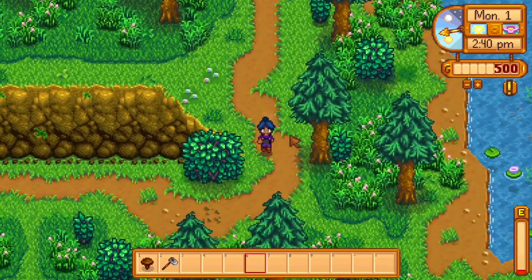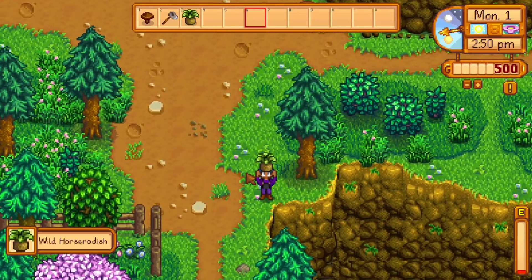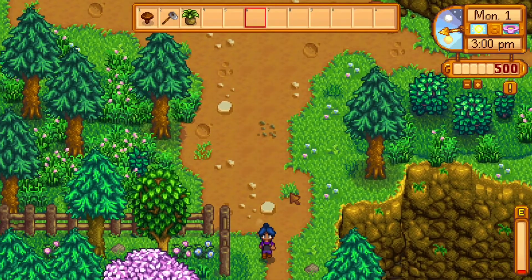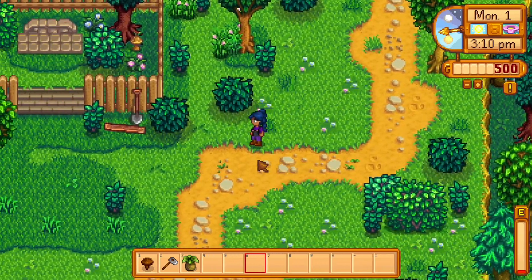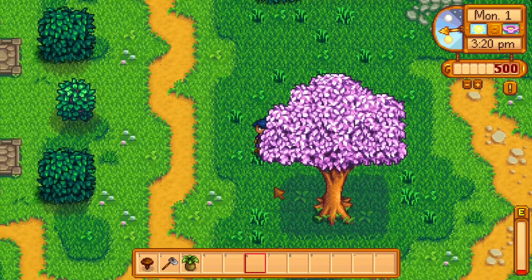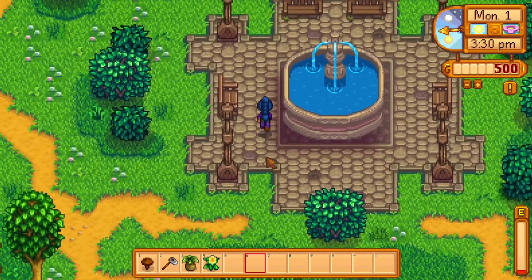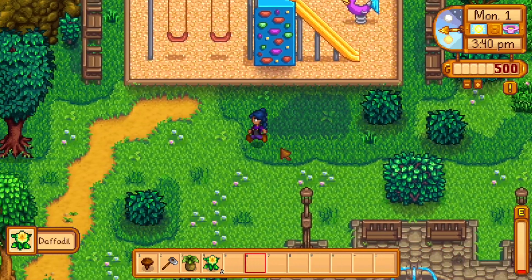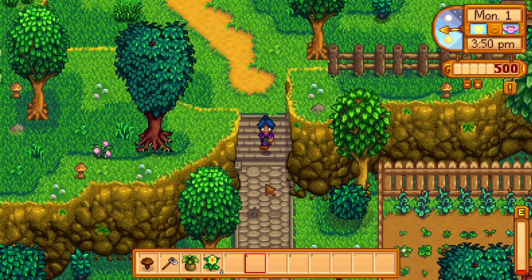That area is still blocked off. Wild horseradish — but there's Demetrius, so let's introduce ourselves to him. Doing some more foraging. I'm just going to walk around and see what we can find. Not bad — got two items needed for the spring bundle so far, and one for the shipping bin. Hopefully I find a bit more so that I don't have to sacrifice or wait a whole day.